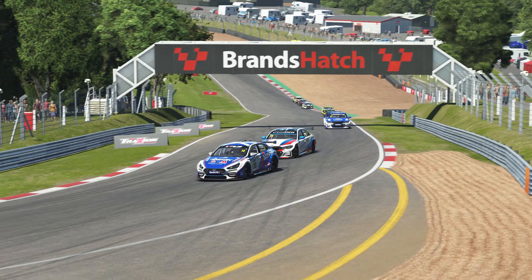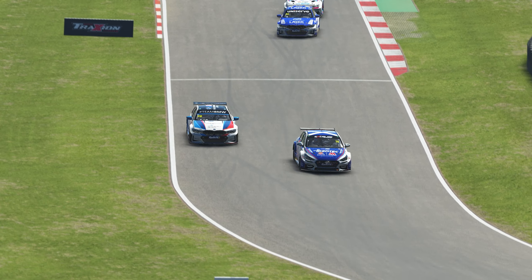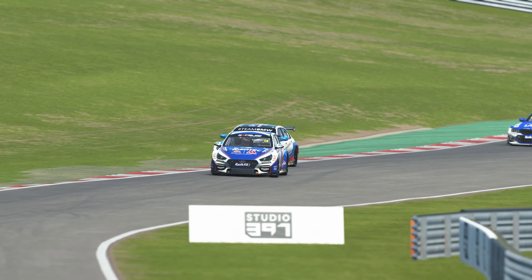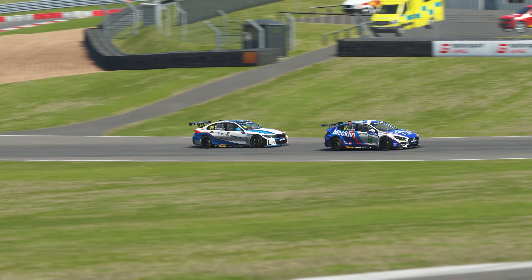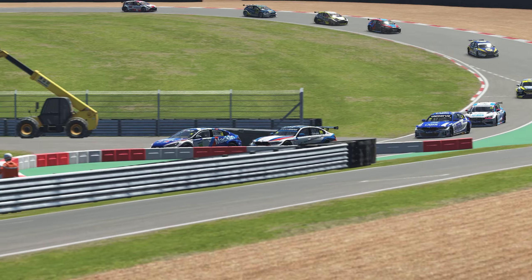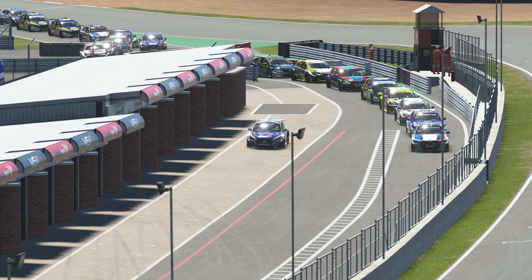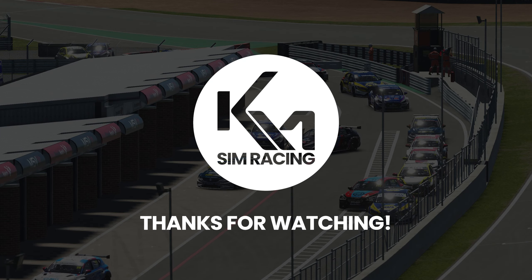Colin Turkington grabbed the most points today, winning race one and race two in the real-life event. Sutton ended up in the lead of the championship, Turkington now sits second, and Ingram down to third in the overall standings of the British Touring Car Championship for 2024. Let me know in the comments if you are enjoying the 2024 real-life contest — I think it's been pretty exciting so far, with former champions racing head-to-head. I'm hoping the hybrid system adds a level of equilibrium amongst the competitors this season. That's a wrap from Brands Hatch — thanks for watching, and I hope you have a great rest of your day. Take care.